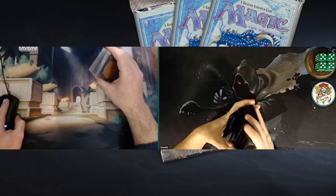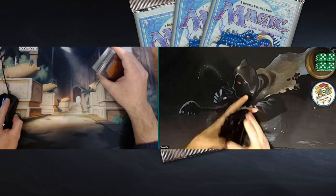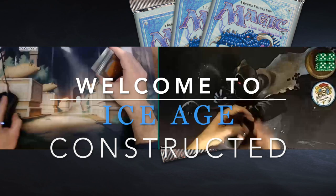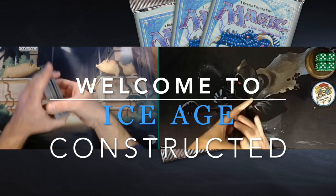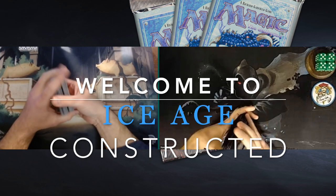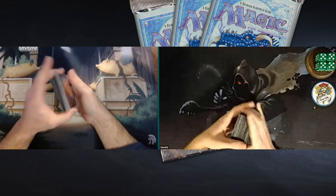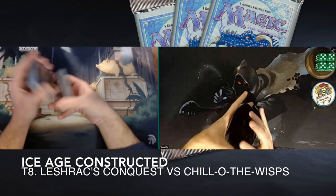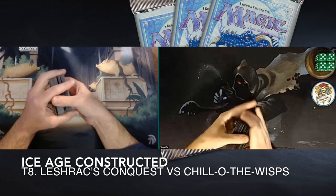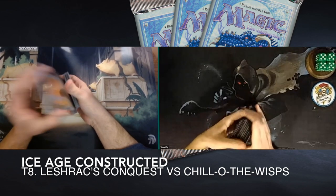Welcome to another episode of Timmy Talks, the channel where we talk old school magic. Welcome back to Winters here, the Ice Age constructed tournament held right here on Timmy Talks. We have reached the top 8, the quarterfinals. Last week we looked at the top 16, and the week before that we looked at a match played in the group stages. If you've missed all that, just check out Timmy Talks — there's a special playlist where you can find all the matches played in this tournament.